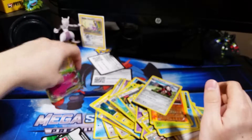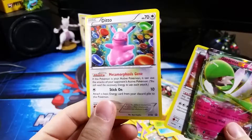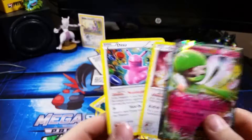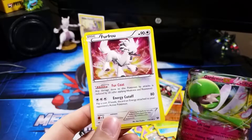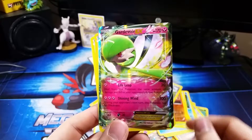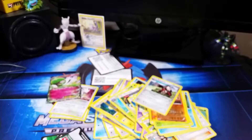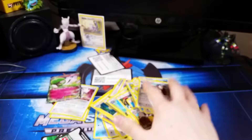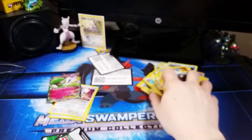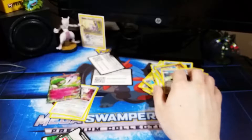So out of these six packs, I got my Ditto promo, which I'm super happy with, my Furfrou — it's a holo, too — and a Gardevoir EX. Not too bad. About 20 bucks total. Definitely didn't get my money's worth, but that's the chance of the draw.